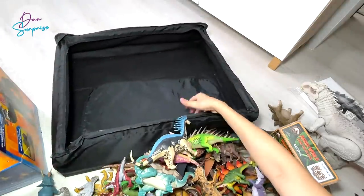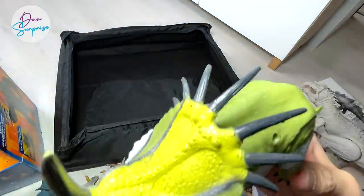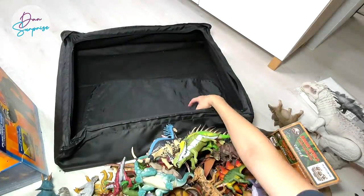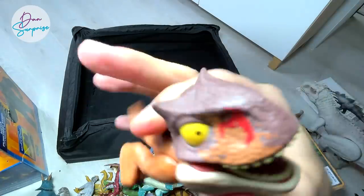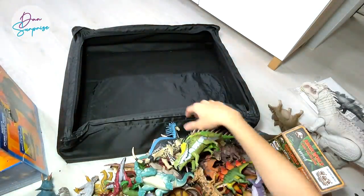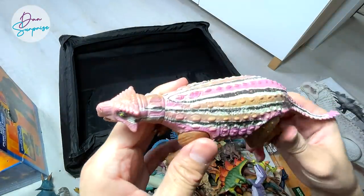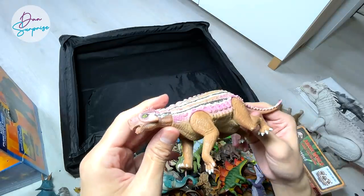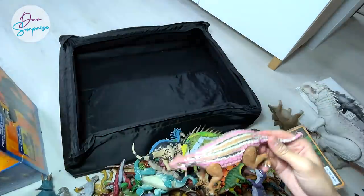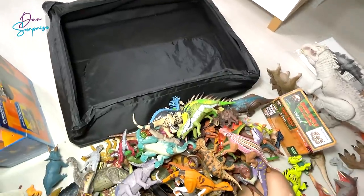I think we are just left with three figures. This is a spiked lizard Styracosaurus. We have a Snap Squad Carnotaurus Toro, which is a new figure. And this last one I'm not too sure about. Yes, we have finished the entire box!